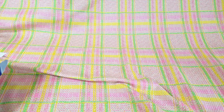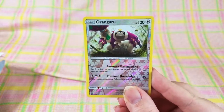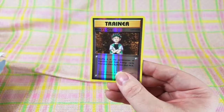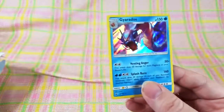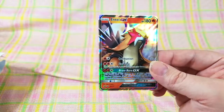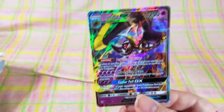Alrighty, that does it for today's opening. I'm going to do a quick recap. Starting with our Reverse Holos: Oranguru, Doduo Reverse Holo, Red Card, Volkner, Great Ball, Brock's Grit, Rotom Dex, and a Holo Lightning Energy. Next our holos and full arts: Gyarados — love the shine on that, that is beautiful — Flaaffy, Flareon EX. We've got our promo Celebi, Entei GX, Raikou GX, Pokemon Fan Club full art, and last but certainly not least, Lunala GX. That is so cool. These were some great pulls today.